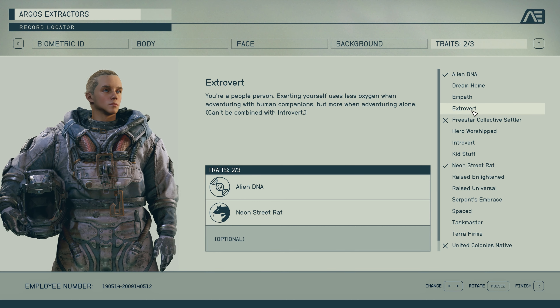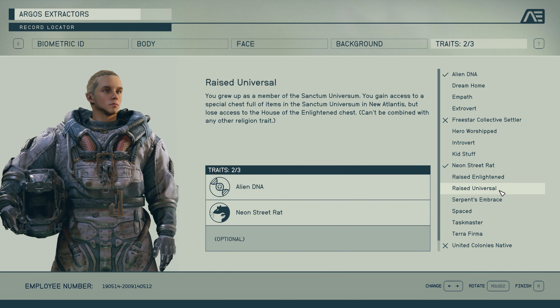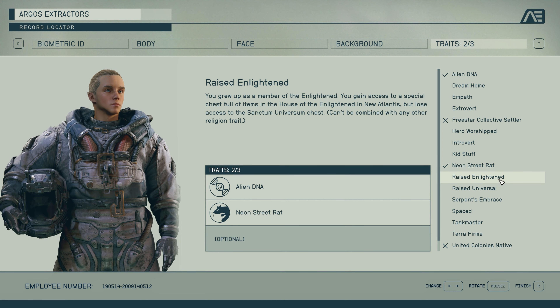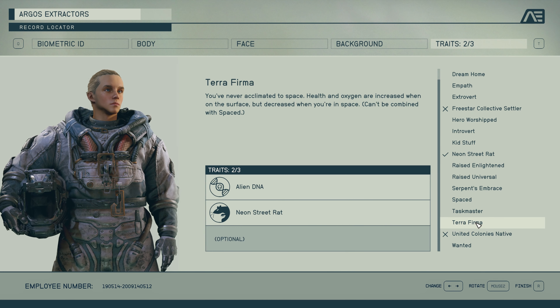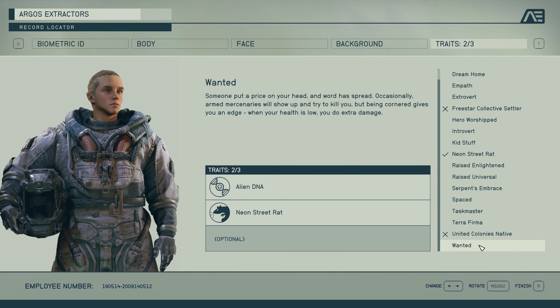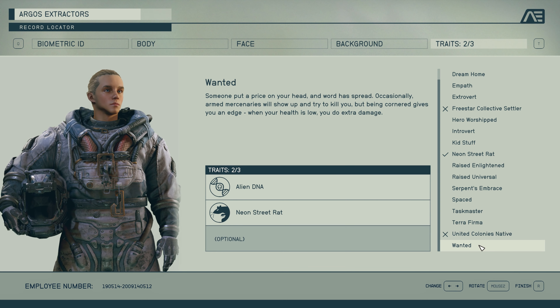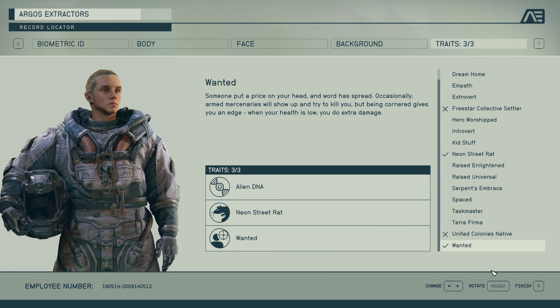I could be an Extrovert since a gymnast and acrobat is typically an extrovert. There's Kids Stuff where you get your parents, but I don't really want the Adoring Fan. My character is atheist so I could say Raised Enlightened, but that doesn't give you much benefit. You really want to pick traits that give you benefits you can't get anywhere else. I'll take Wanted — people will come to try to kill me, but when my health is low I do extra damage. So I am a Wanted Neon Street Rat with Alien DNA.